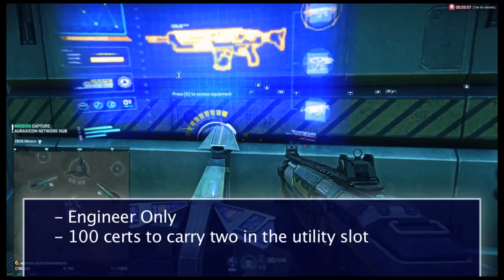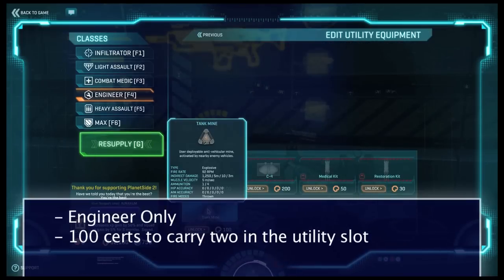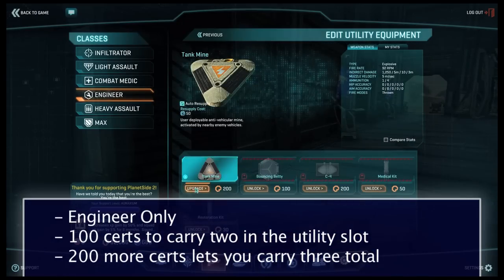Tank mines are an unlock for the Engineer class and cost 100 certs to unlock. Once you unlock it, you can carry two tank mines at a time. If you unlock tank mines a second time, you can carry three at a time.